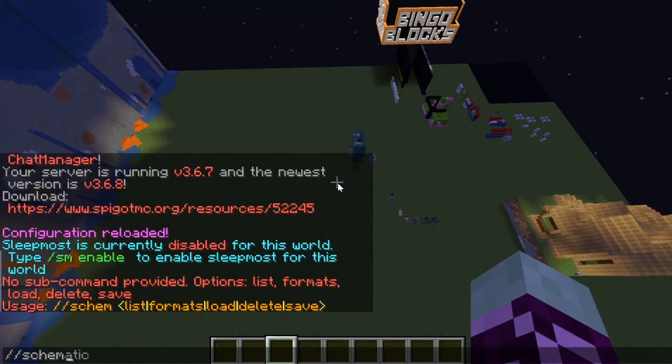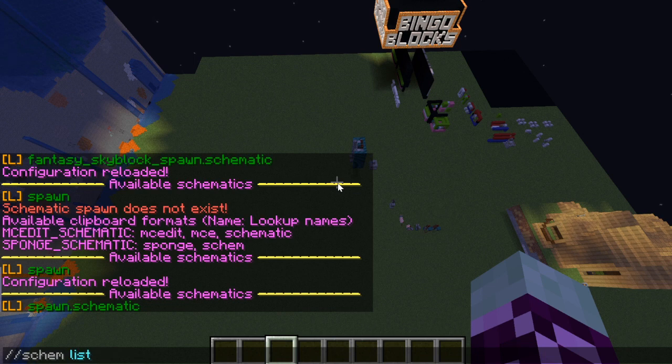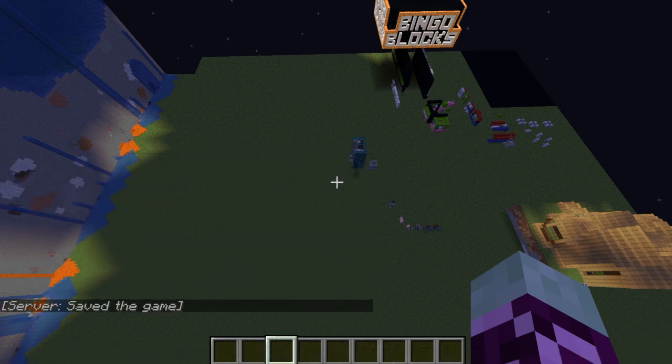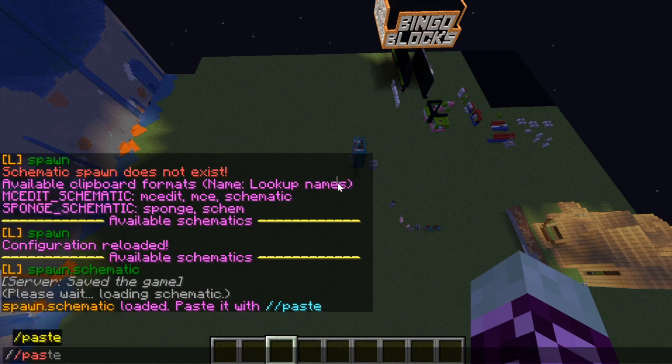Type /schematic list and you'll see the schematic with its long name — I'm going to rename that. Then type /schematic load spawn.schematic. Now it's loaded and assigned to our clipboard, so we type /paste to see where it goes.